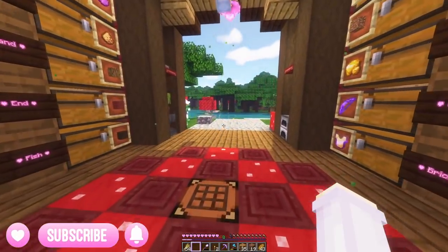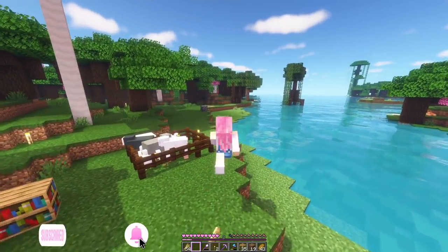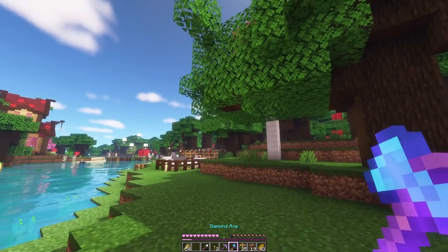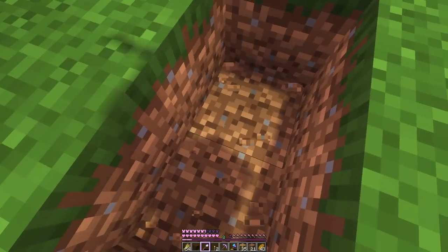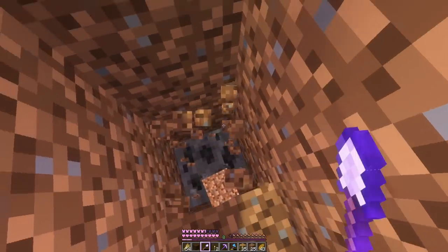That's kind of getting ahead of ourselves though, because I've got completely different plans for today. I found something really cool — let me show you. It's right here but it's on a different Y level, and I just realized we have a floating tree. Goodbye tree. To show you what we have we've got to dig right down to deep slate level — I think it's like negative 36.